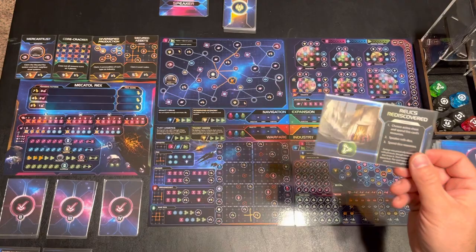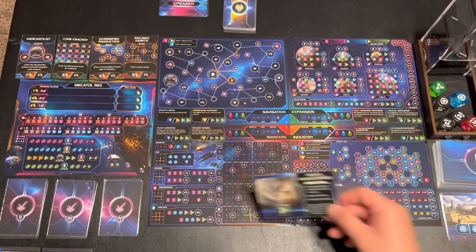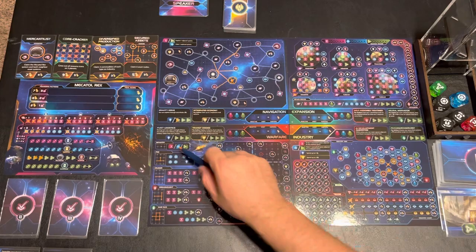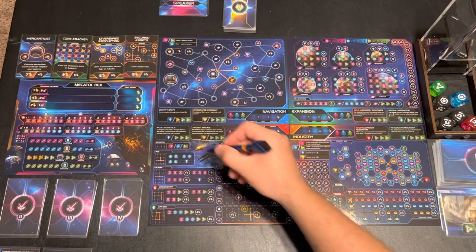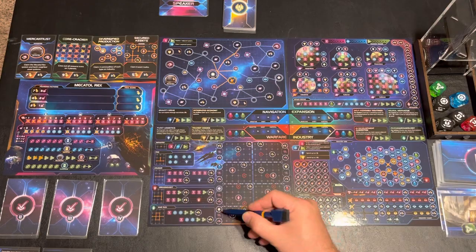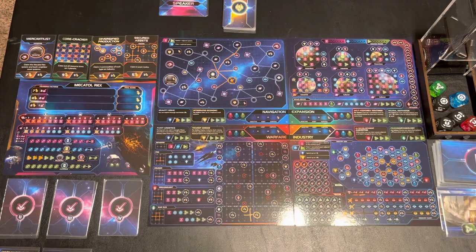I'm going to go ahead and do the warfare one because we're getting deeper into the deck and we haven't really had a big focus there. So the first thing I'm going to do is spend this green resource right here, and it will allow me to cross off a point. The infantry is just a single dot and it's going to strengthen up this side. My military strength on this side will now be 5, and the AI strength right now is 4, so this side is pretty good. This one's weak, so we're going to have to try to balance that out.